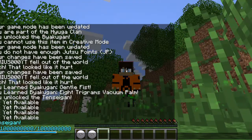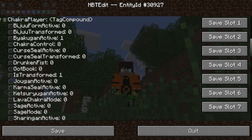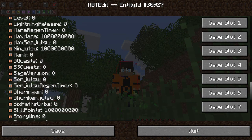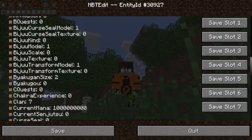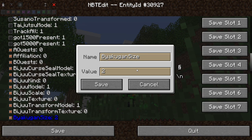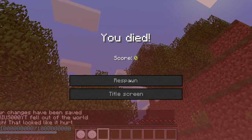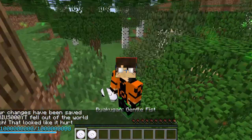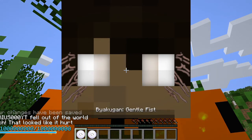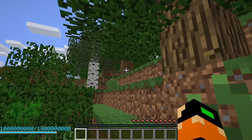If you don't want the Tensei-gan and just want the normal Byakugan, go back into the NBT editor, scroll all the way down, go to chakra player, find Byakugan size, change it from two to one, then kill yourself. Now you have the normal Byakugan, the Byakugan gentle fist, and the Eight Trigrams Vacuum Palm.